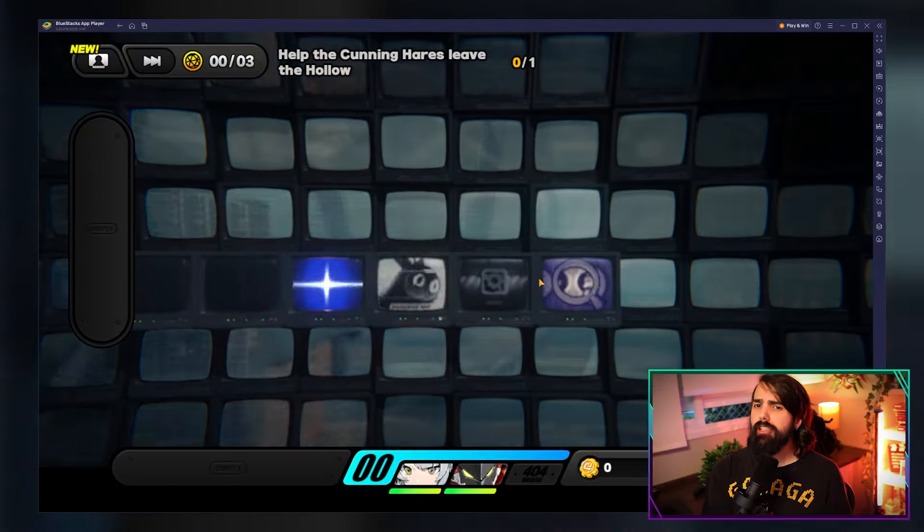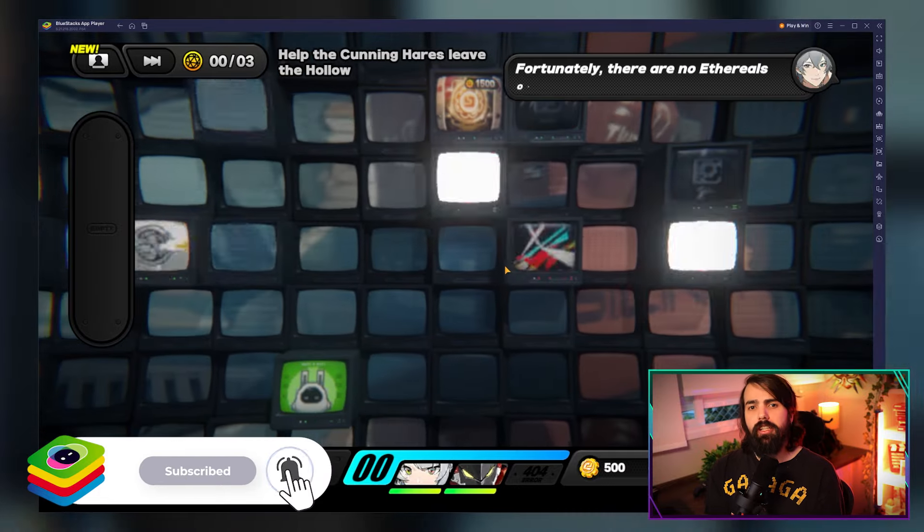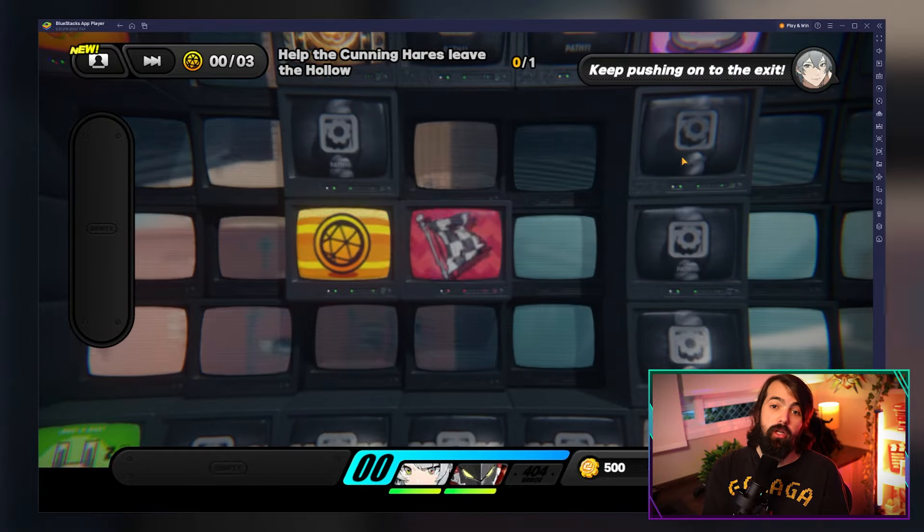You can obtain Drive Discs mainly from the Bardic Needle Music Store. You can use Planting Ages to tune new random Drive Discs. There's also Tuning Orientation, which lets you increase the drop rates of specific Drive Disc sets as you progress.